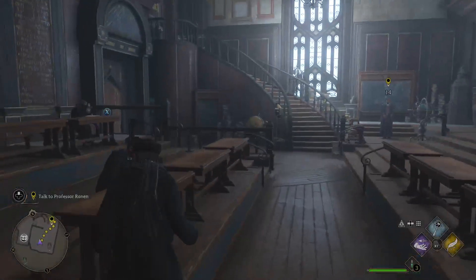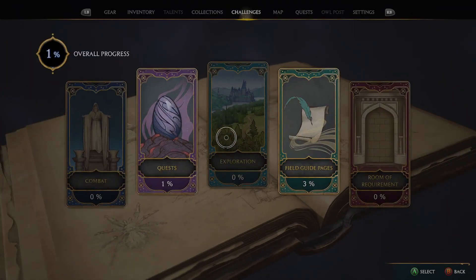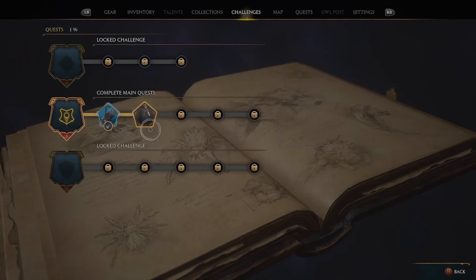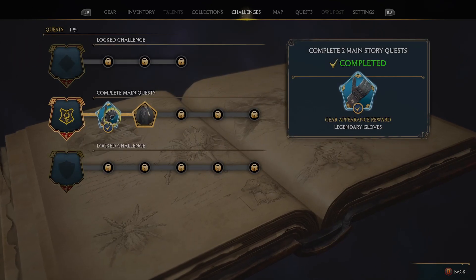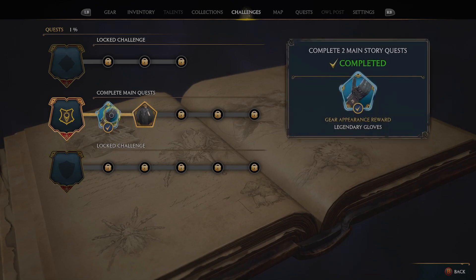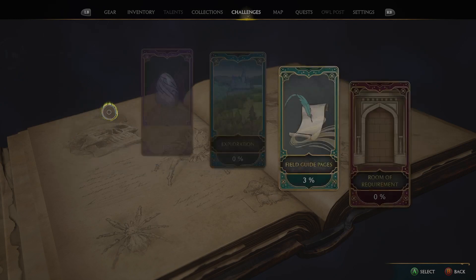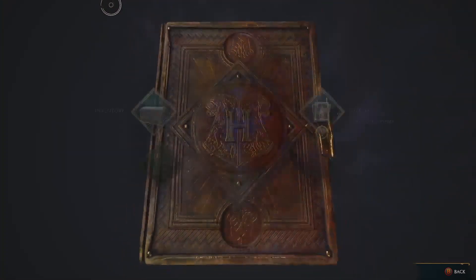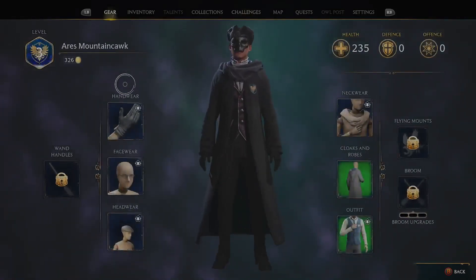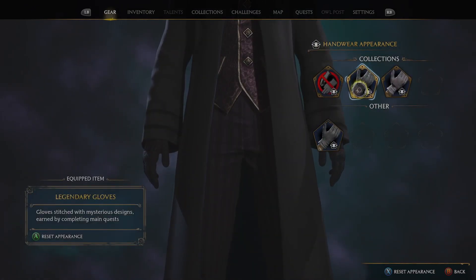Don't forget to also claim your rewards in-game. She mentions that the field guide is very important. You come in here to Challenges — I would have already claimed mine, but just so you can see: I had unlocked these legendary gloves. You've got to make sure you claim them in here. These glasses — boom — legendary gloves stitched with mysterious design.